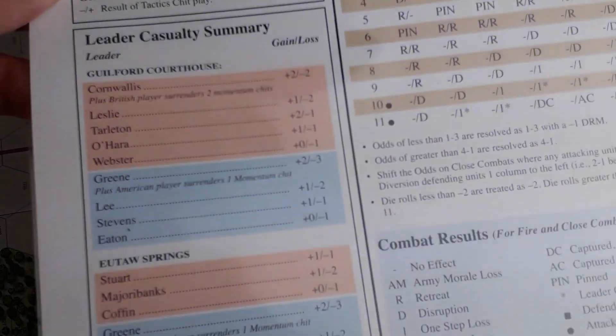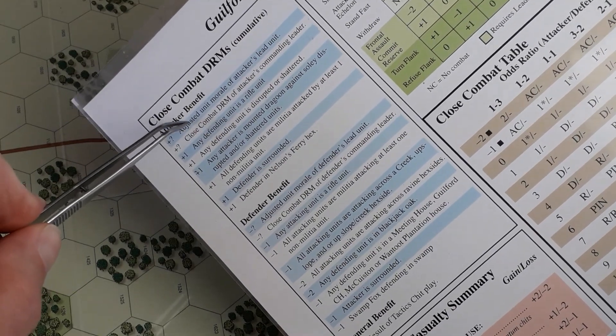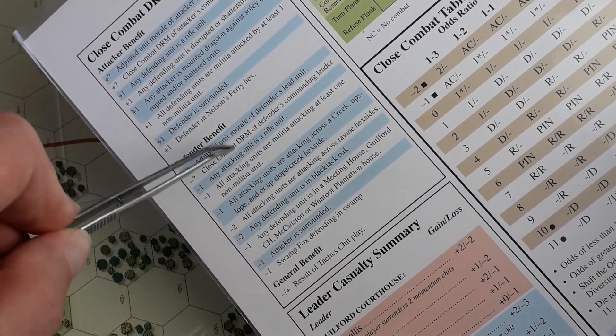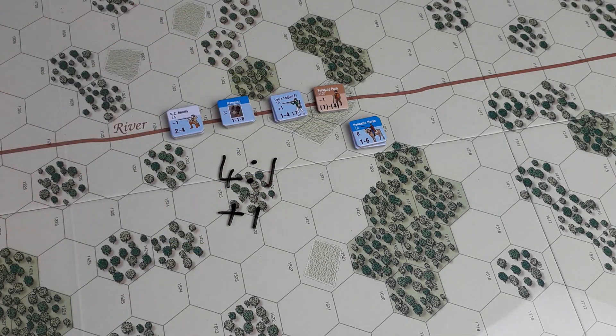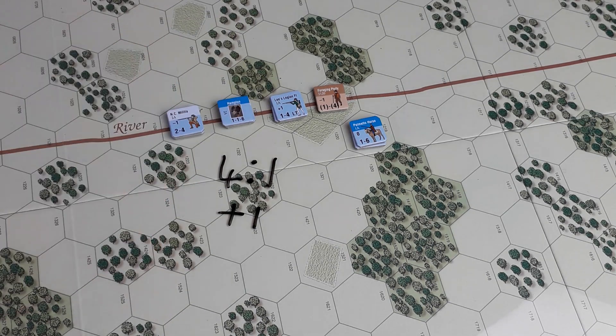If there are any leaders adjacent to the attacking units, their combat DRM can be added as well. In this case that's Hampton, but he's not adjacent so we can't add it. We look through the close combat DRMs — these are all cumulative. We also have to check the army morale; as it's the first turn, army morale for both sides is high, so unit morale is normal — no adjustments. The lead unit morale stays at plus one.